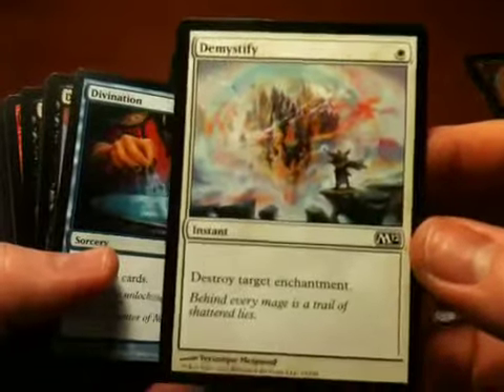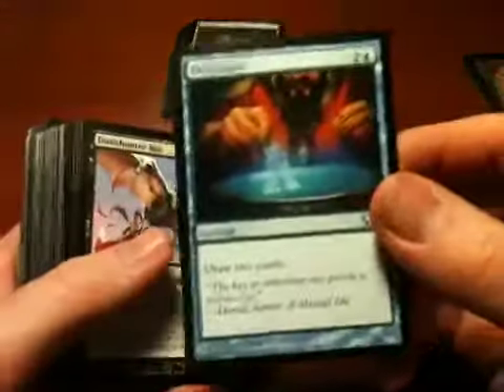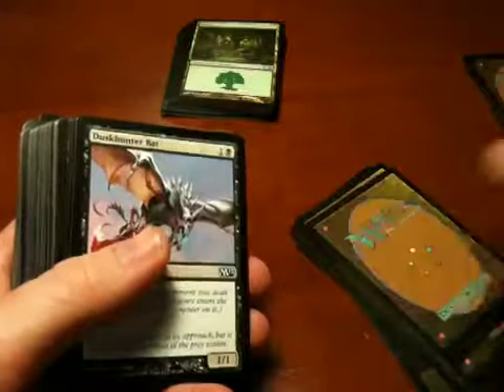Demystify — this is just Disenchant with a different name. I don't know why they changed the name, but nobody asked me. Divination — draw two cards. Very cool card, and I like that one.